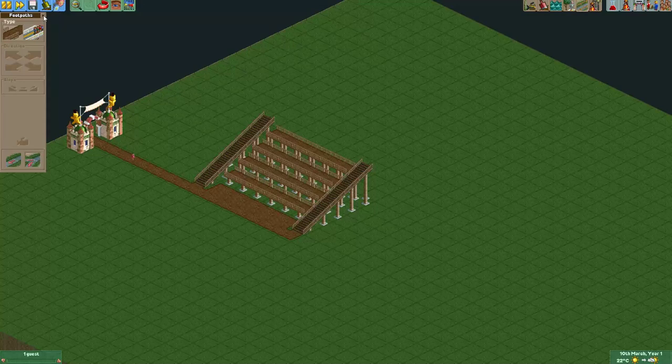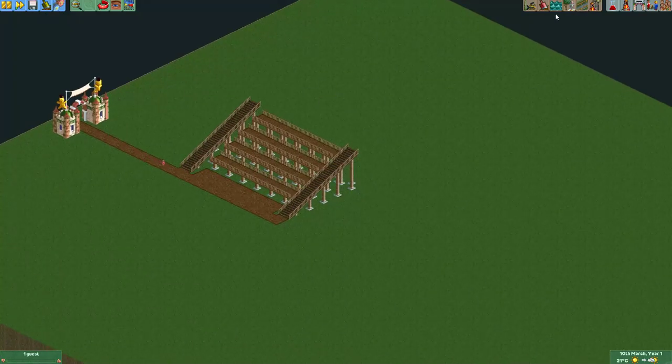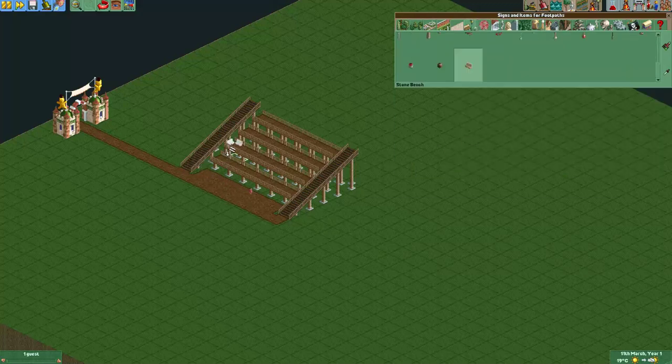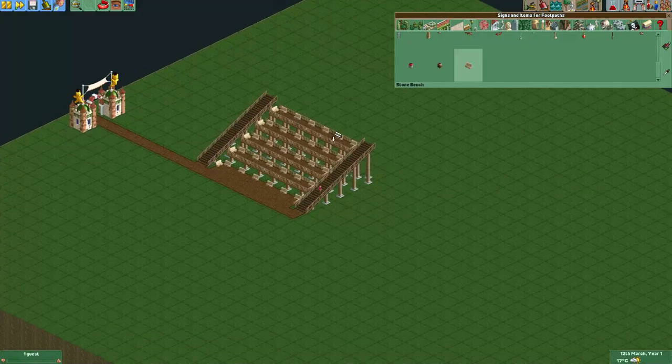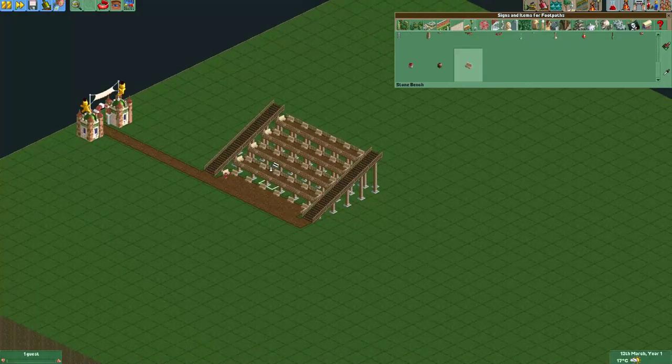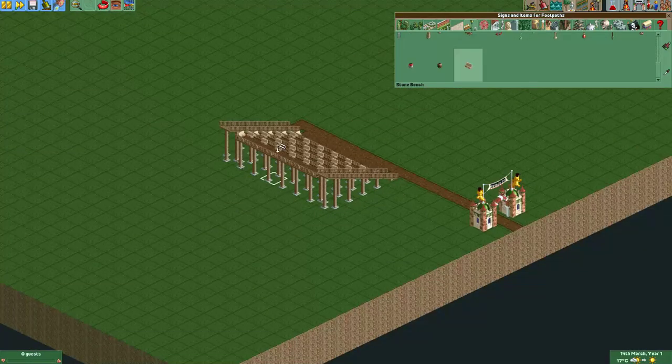Now we have our base paths. I will now place some benches on the paths — I'll just use the stone benches because they're nice and visible. You can see we have benches on both sides of the paths, but we only want the guests to be watching in this direction. So that means we somehow need to get rid of the benches on this side of the path. When I rotate it you can see them even more clearly — these are the benches we want to get rid of.